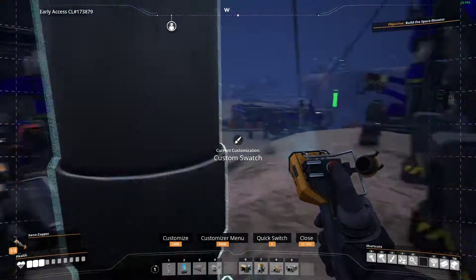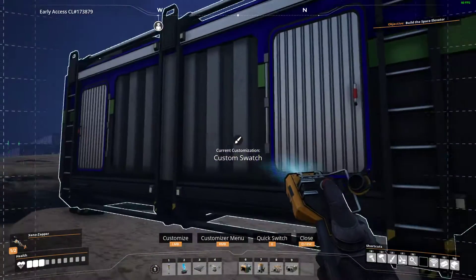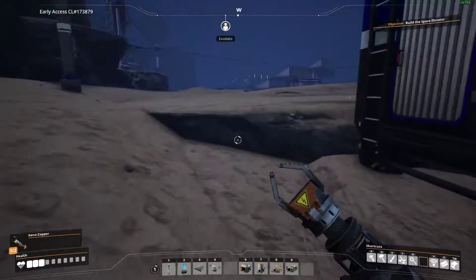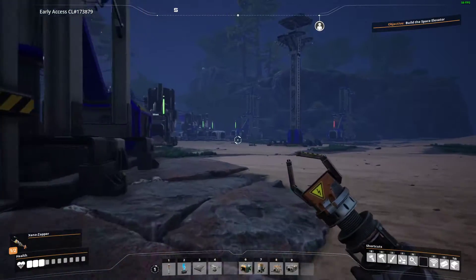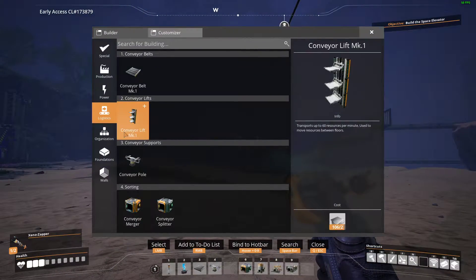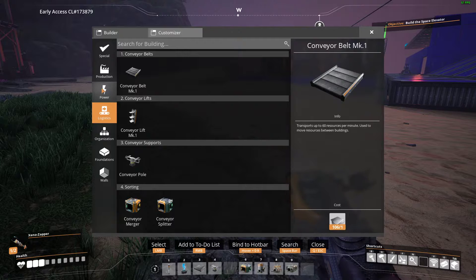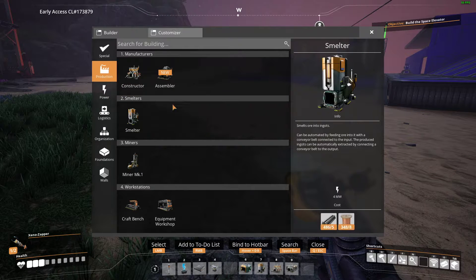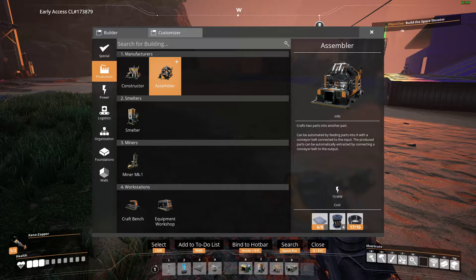Oh, we've got so many iron plates. This is good — iron plates are important, especially for building a space elevator. You have a decent amount of cables — almost three stacks. I'd say that's decent. The assembler is how you make screws and plates into reinforced iron plates, or whatever they're called.